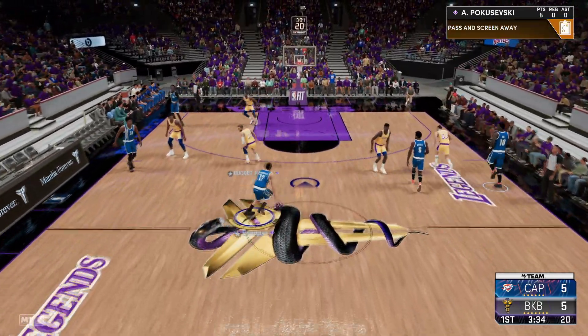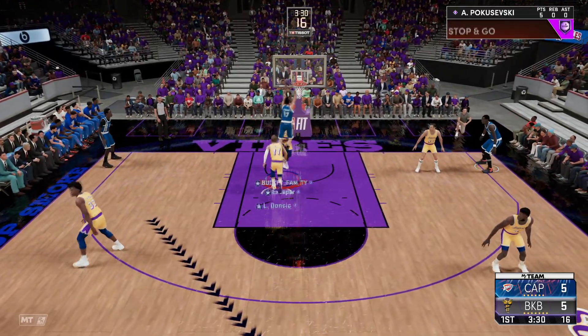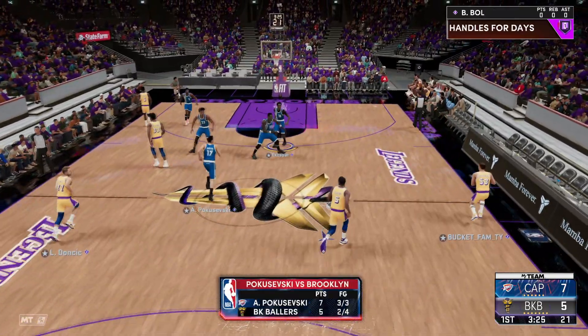We'll have it as the pass and screen away just to have some fun, and again let's curry slide it and cheese up with Poku. The dunk over Kevin Durant, nice and easy — I think that's the Invincible as well, which is kind of cool. I like the squad.